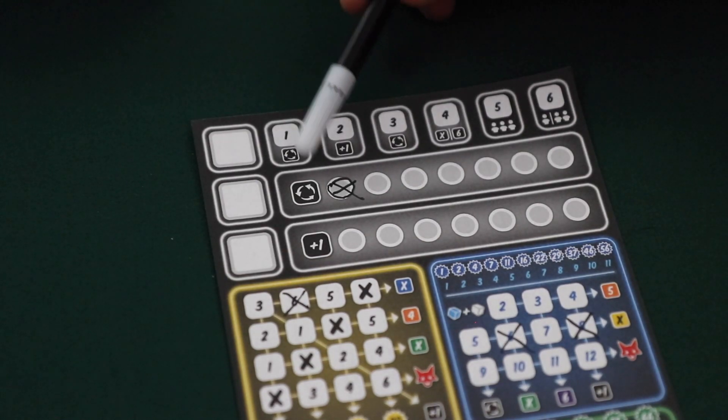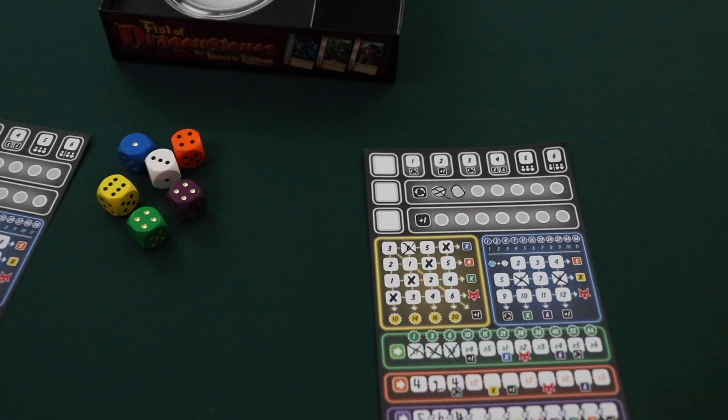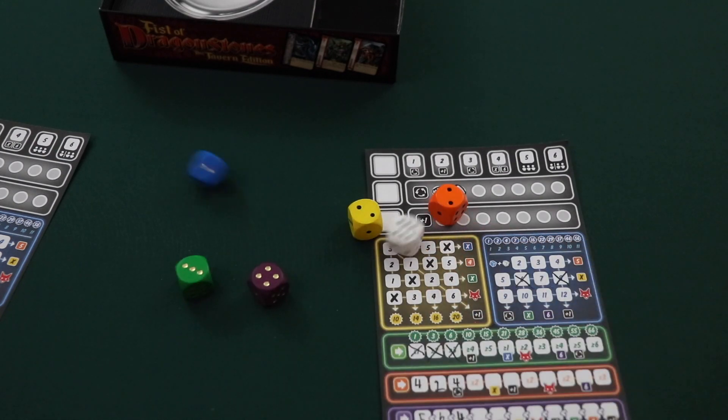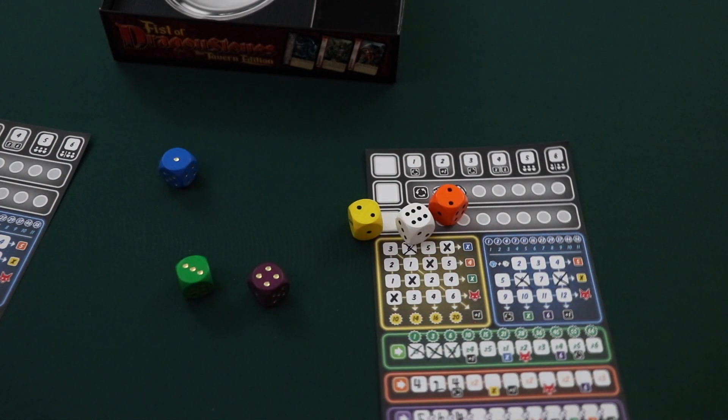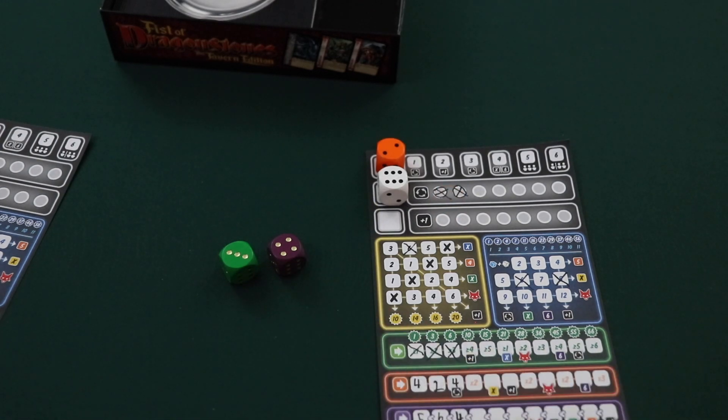The re-roll action can only be used by the active player. After the active player rolls the dice — either for the first, second, or third time — they're allowed to cross off a re-roll bonus, if they wish, to re-roll all of the available dice. It's important to note that only dice in the available dice pool can be re-rolled in this way. So when using a re-roll action, the dice that are on a player sheet or on the silver platter are not re-rolled.